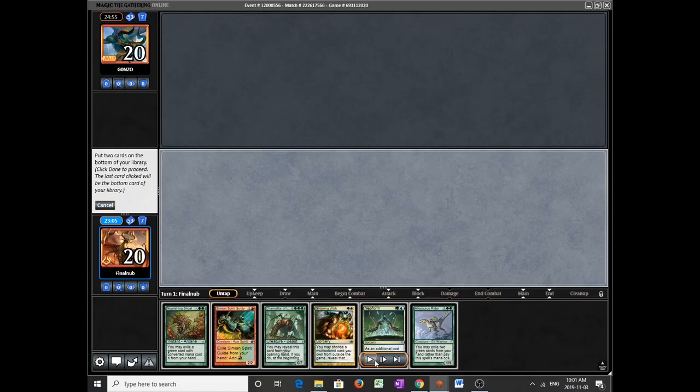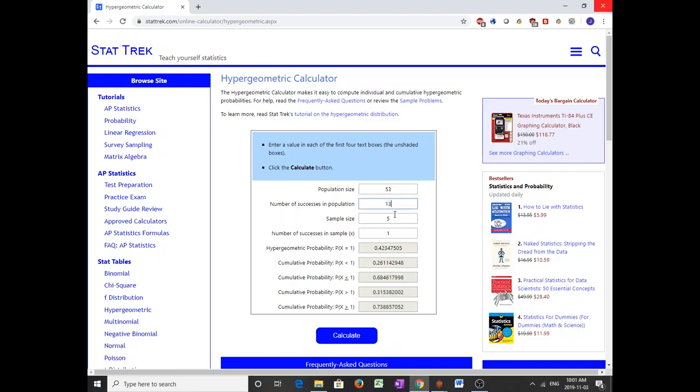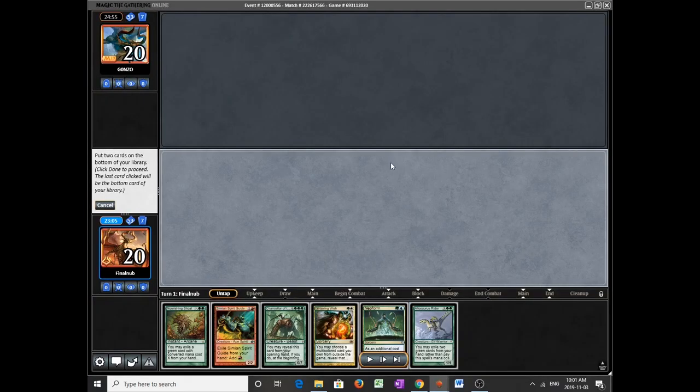I thought keeping a 5-card hand that just needs lands or Once Upon a Time is good enough. The deck is a very resource-needy combo deck. We need 2 lands out of our 13, and with roughly 3 draw steps that's about 14% — not great, but mulliganing to 4 when you're a 6-card combo requiring 2 lands, 2 green cards, Allosaurus Rider, and Neoform is a tough proposition.